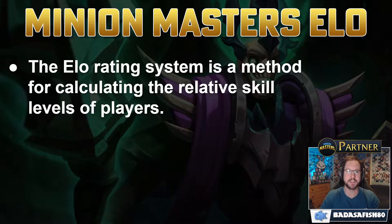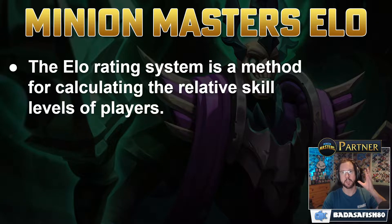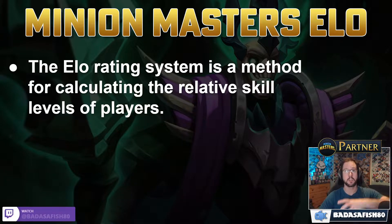An ELO is a rating system. It's similar to MMR - matchmaking rating - which you may have heard of. It's a method for calculating the relative skills of players. It works in games that are zero-sum games, so games where there's a winner and a loser - for example, chess or Minion Masters, where effectively the winner is taking points from the loser.